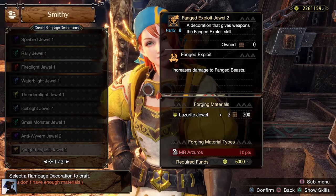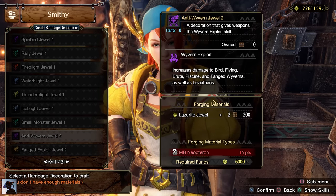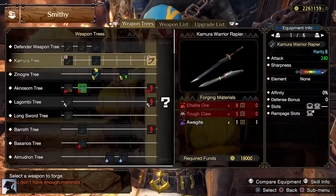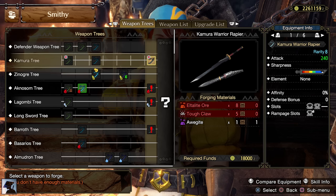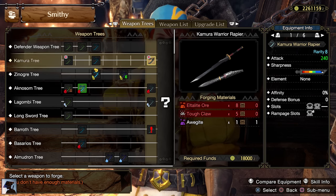The most important Rampage decorations are level 2, such as Anti-Wyvern or Fang Exploit jewels, which boost the raw part of your damage by 5% against that type of monster. As a consequence, a weapon with a level 2 Rampage slot or higher should be preferred most of the time later in Master Rank, since you can gain an important damage boost against those specific monsters.